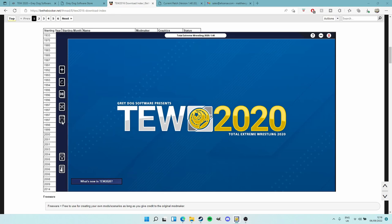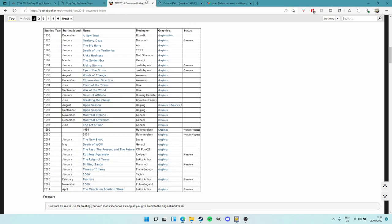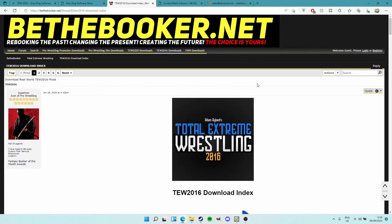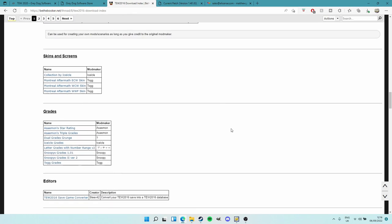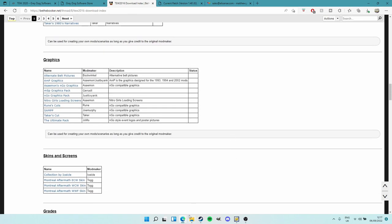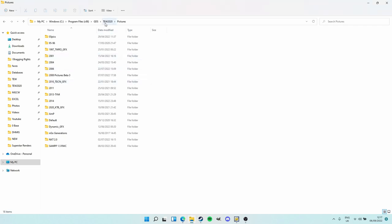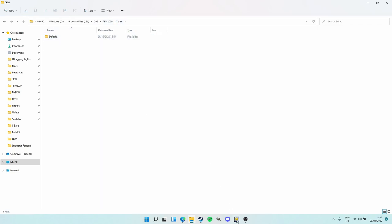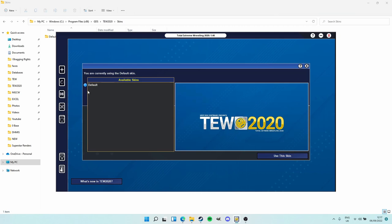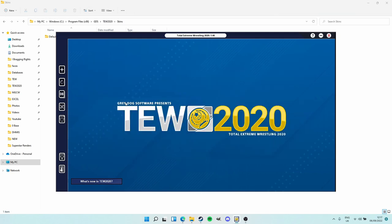I personally just use the default skin and don't have any others, but if you want to change skins the Select Skin button is right here. You can probably find skins on the same sites - searching on Be The Booker there are skins listed here. Same process as always: download the file, get the skin, go to your Skins folder, put it in there - it should come in its own folder with multiple files inside. Then go to Select Skin and just change to whatever skin you want and hit 'Use This Skin.' Nice and easy, nice and simple.